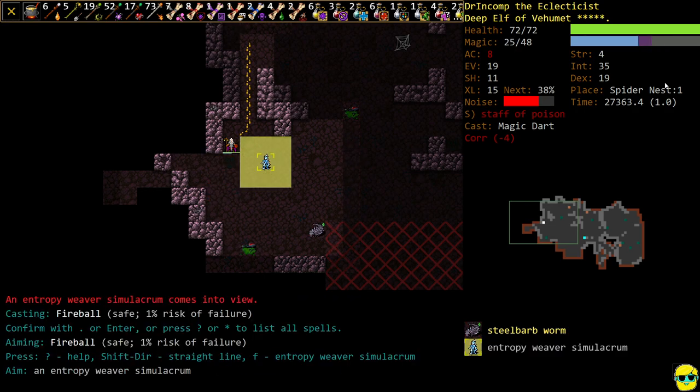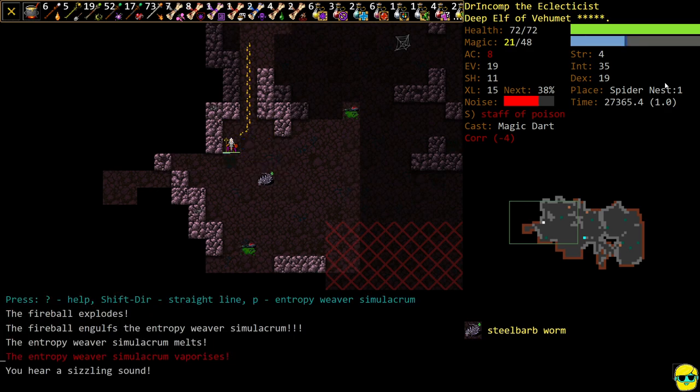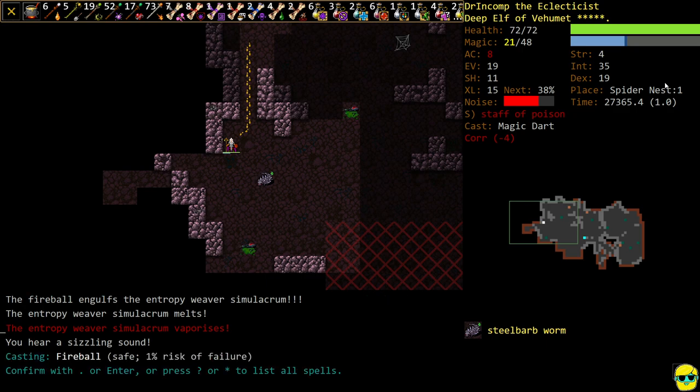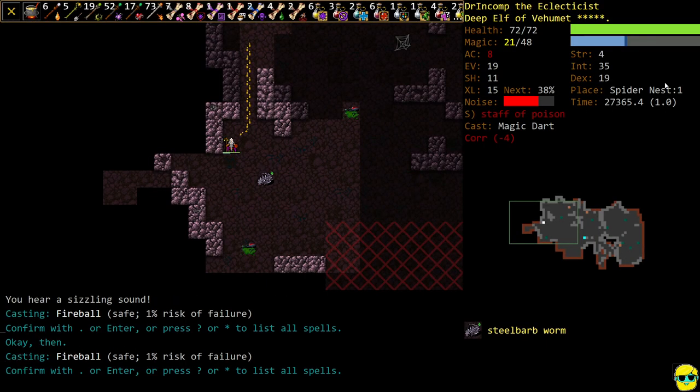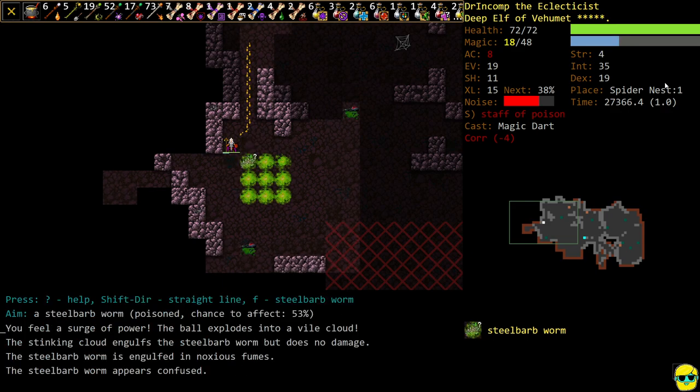And there's a Simulacrum — I'm going to Fireball it, and Fireball again. I can't mess around with those Simulacrums, they hit me so hard. Now let me see if I can confuse this dude — probably not, but it would be nice. Got him confused, I'm going to walk away.